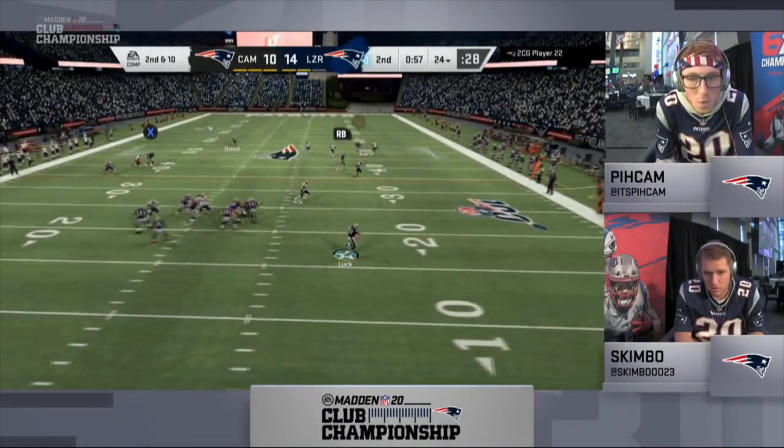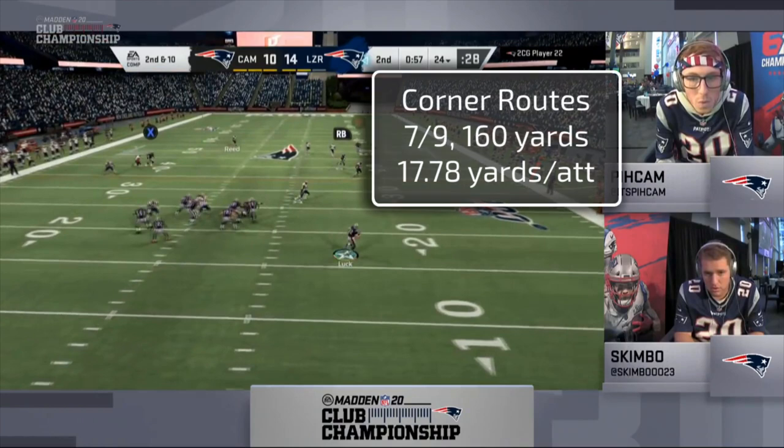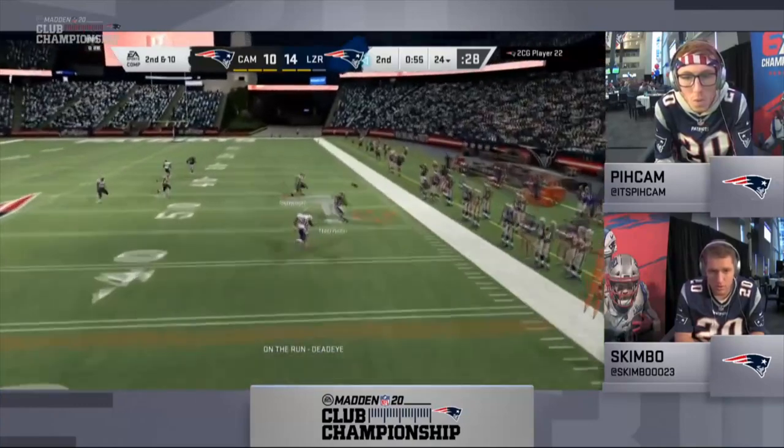In this play, Skimbo takes full advantage of his offensive abilities — escape artist to move the pocket, dashing Deadeye to make a perfect throw on the run without losing momentum, and slot specialist so that Marvin Harrison could run the corner route, resulting in a gain of 25.